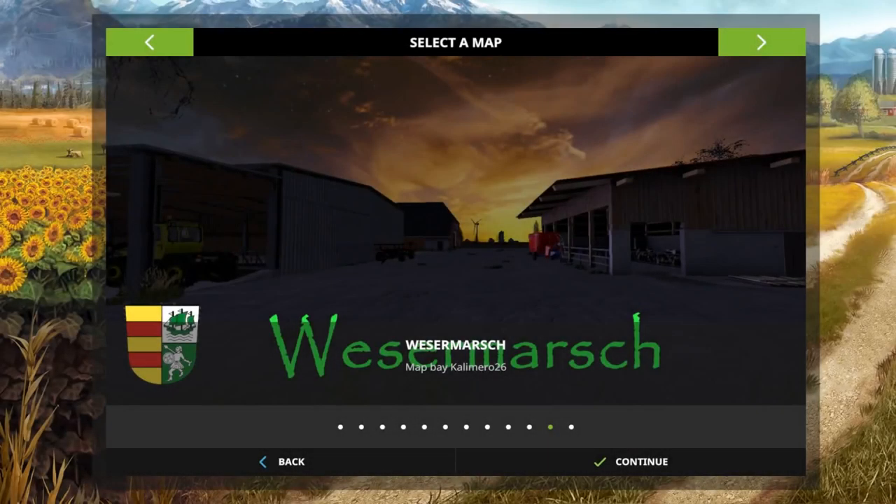Hello everybody and welcome back to another map first impressions video. Today we're going to take a look at a map called Visa Mosh. This map can be found over at mod hoster dot com and there will be a link in the description below. This is a rather interesting map with a lot of interesting details that I hope to be able to point out to you.